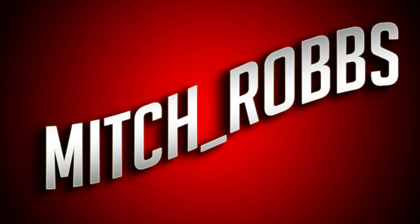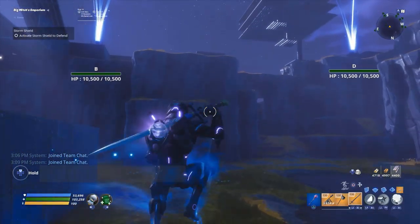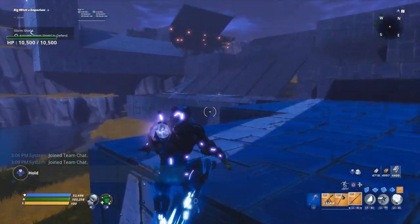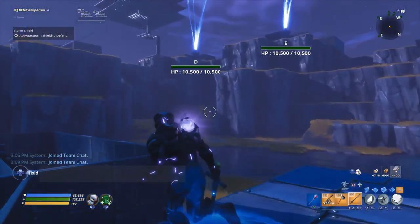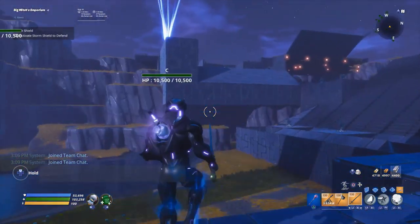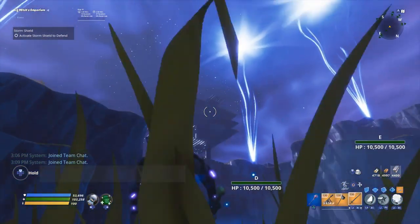What's going on guys, my name is Mitch Robbs and welcome to Plankerton Endurance. I have a pretty much AFK-able Plankerton Endurance. I say 'pretty much' because the UFO on wave 5 — we have to kill it. No ifs, ands, or buts about it; unless I'm exploiting the game, we're not taking out that UFO without dealing with it.